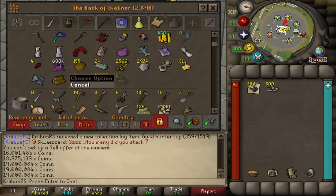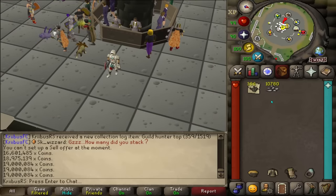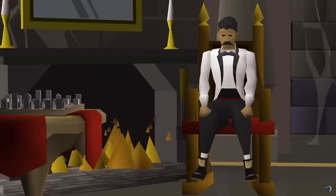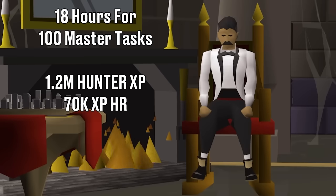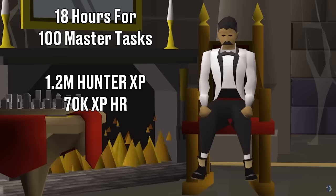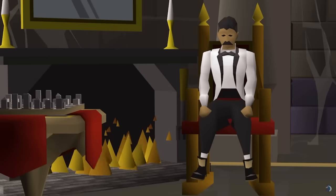One more thing I forgot to mention: this hunter task also gave me approximately 100,000 prayer experience for free, so if that's something you look forward to as an Ironman, this could be a good alternative to normal prayer training. Let's go over some stats: it took me 18 hours to complete 100 tasks — you can squeeze it down to 15 hours if you really try. In those 18 hours I gained 1.2 million hunter experience, about 70k per hour, not very good but can be raised to 100k per hour if done right. I made 19 million GP, about 1.1 million GP per hour. Overall, this update is a success if you want alternatives to training your hunter, but don't expect anything revolutionary. If you want to see more Varlamor content, make sure to subscribe.